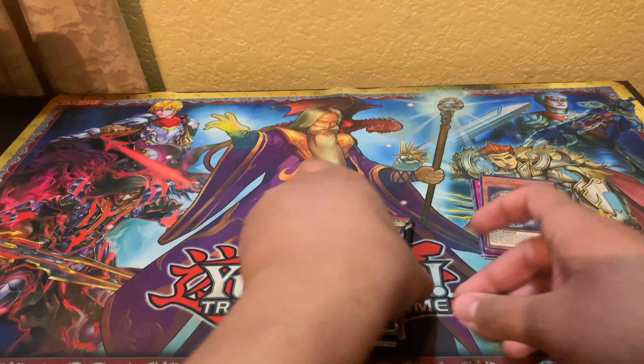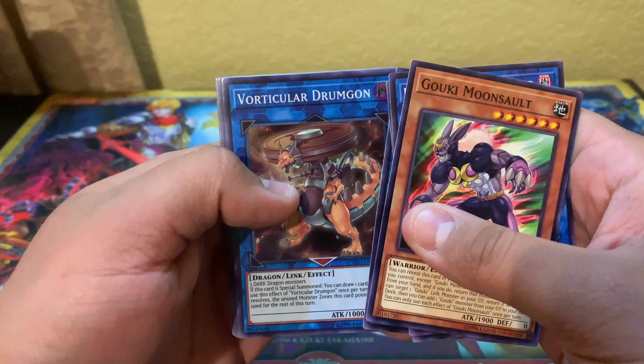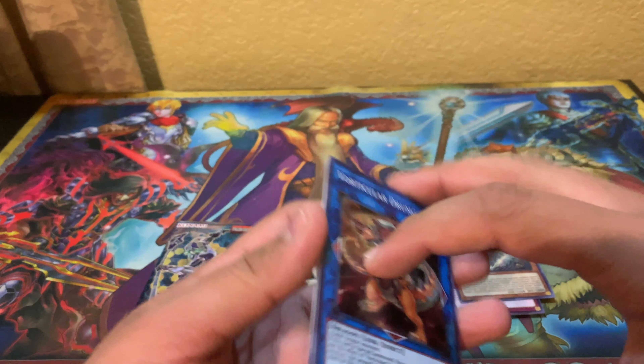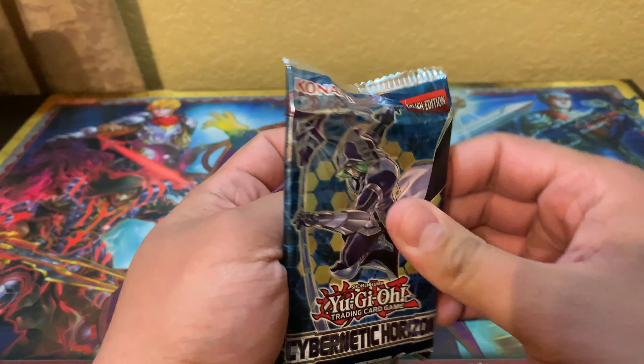There we go guys, first pack — let's see what we can get now. Drum Gone for super rare and Signed Ritual.